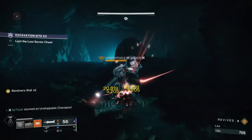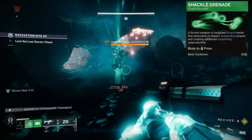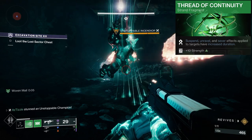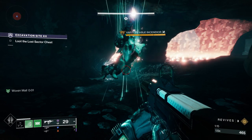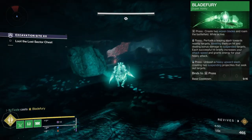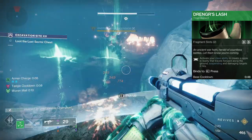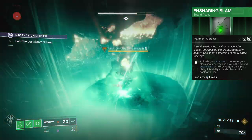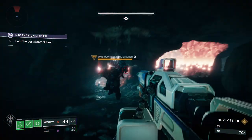Next we have Suspend. This ability is extremely powerful against all combatants, but it is especially good against Unstoppables because it can stun them. You can run the fragment Thread of Continuity to get longer suspend time, but beware they will become unstunned even while hanging in the air, so you may have to keep reapplying the stun. The Titan Super is great for applying Suspend, the Drengr's Lash aspect on Titan can stun champs by throwing down your Barricade, and the Hunter aspect Snaring Slam allows you to consume your dodge with an air dive bomb onto the enemy that ensnares them — this move is as effective as it is stylish.